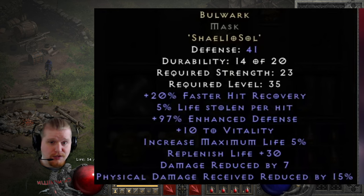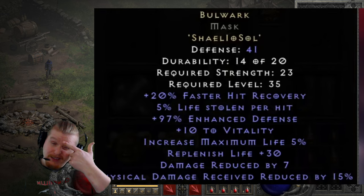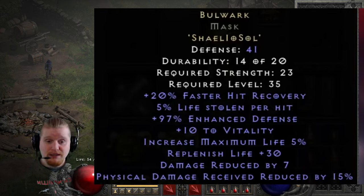And that's just the Life Leech on its own. If we account for the 20% faster hit recovery, the defense, the physical DR, and the DR7, it makes an absolutely amazing Mercenary helmet. It also gives increased maximum life 5%. But not even just for the Mercenary — I feel like this is probably one of the best low-level melee or ranged helmets you can make, for Paladins, Amazons, Barbarians, and Druids. It's probably going to be the helmet most people put on their characters around level 35, because number one it's super cheap, and number two that Replenish Life 30 is kind of freaking ridiculous. I'd love to work that into a Replenish Life build.